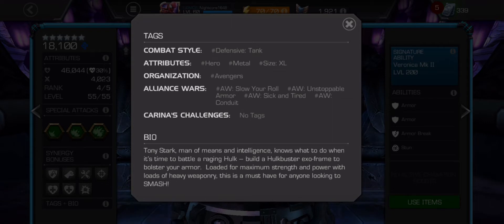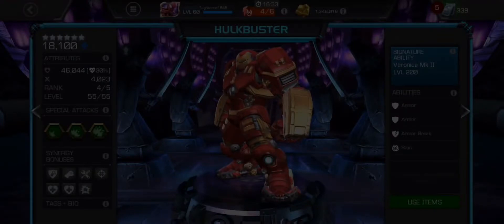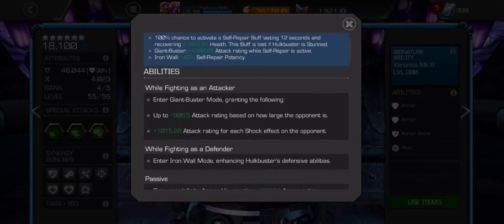For defense, he's got unstoppable armor, Sick and Tired, and Conduit — I don't know what the Conduit node does, that's for season 36. We're in season 35 right now. Let's start looking at his abilities.